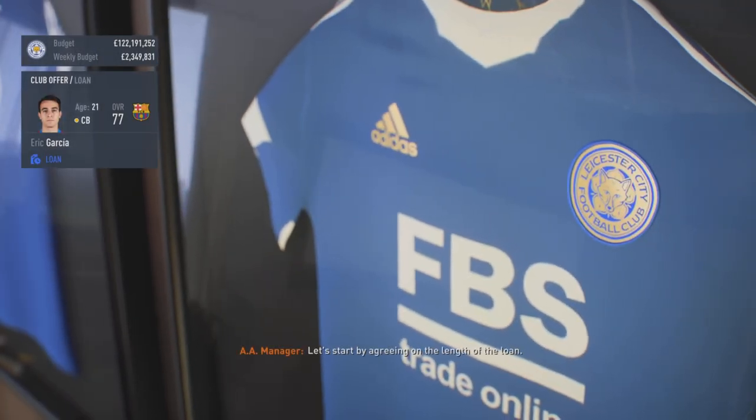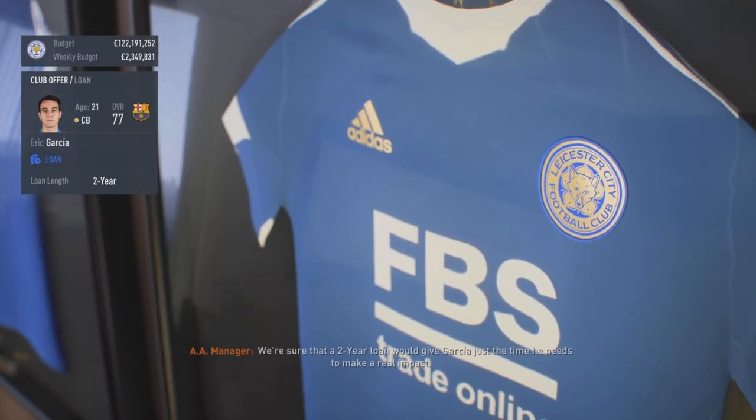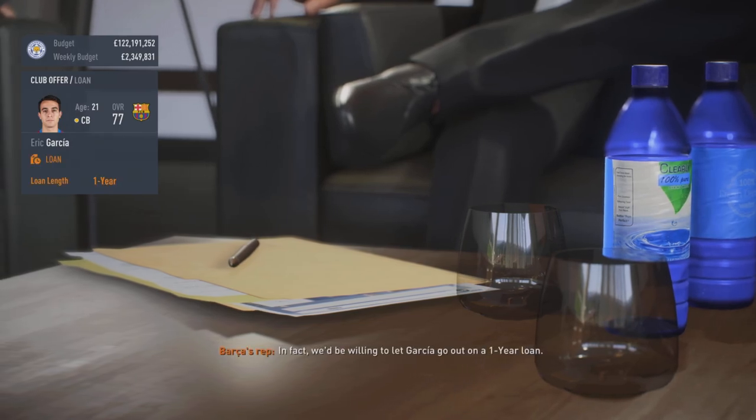Another one is Eric Garcia — 77 rated center back. Not too shabby for free for a season or two, depending on what you can agree on in your contract negotiations.